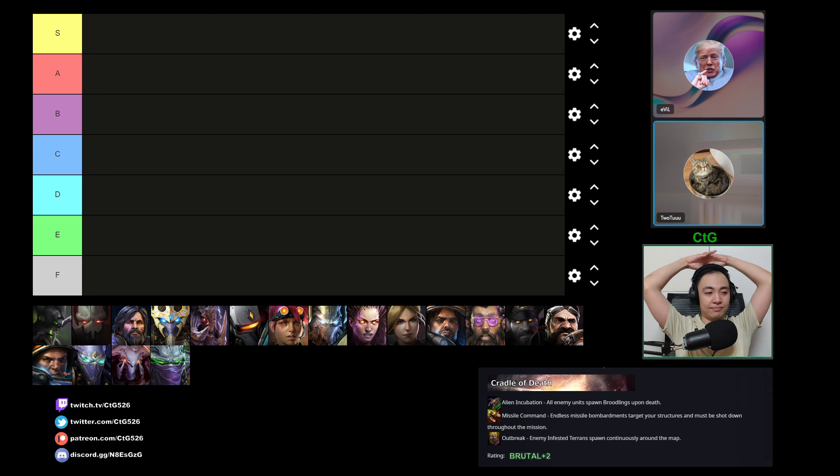Let's begin. Abathur — the good thing about this map is that you have a truck to help you lure instead of using a Sporecrawler, so you save a bit of money there. The bad thing is that the Brutlings will waste toxic nests. Fortunately it's not too bad — you can still get an early Brutalist to help clear the first area. You should be able to defend against Missile Command easily because Brutalists can deep tunnel anywhere to the missile and kill it. In the late game, use Leviathans and Swarm Hosts and leave your Brutalists at home so you don't get killed by nukes. You can also amass lots of Evolution Chambers as magnets for the missiles, or Sporecrawlers with your extra minerals. I put Abathur in A.